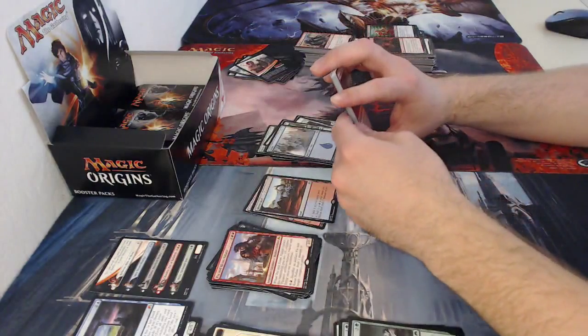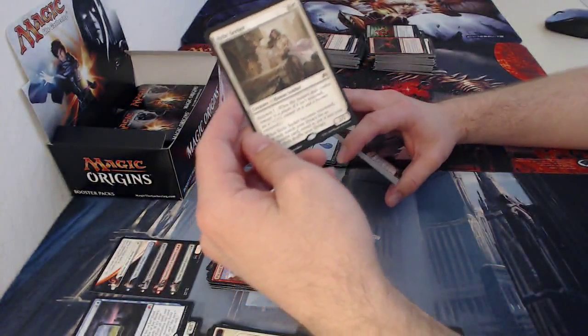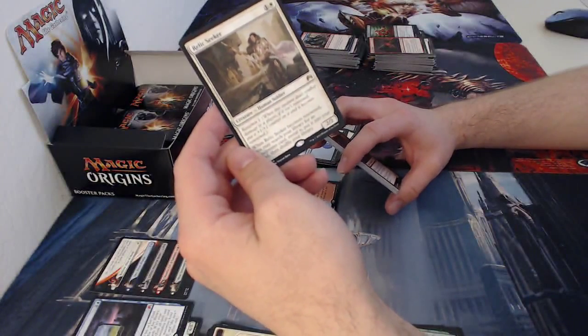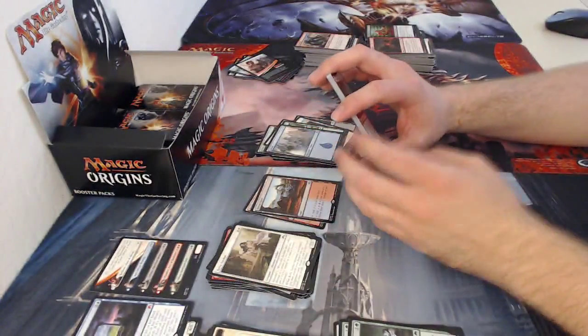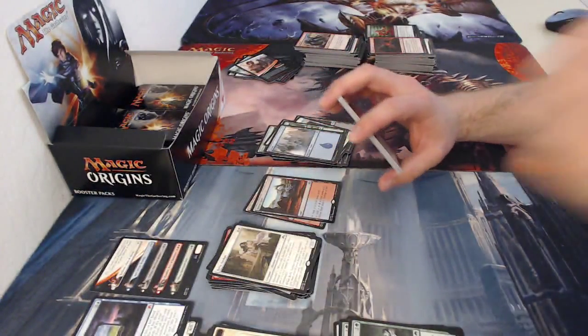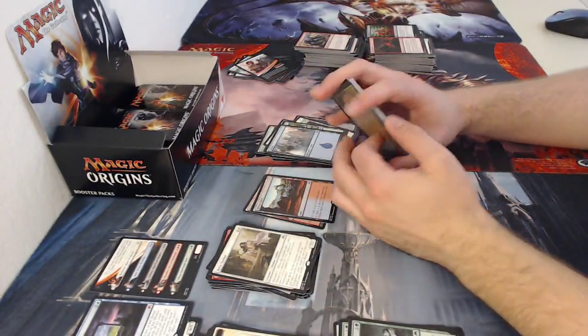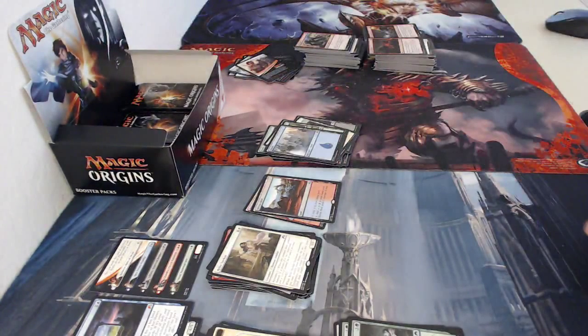One one soldier token. Island, and my rare is Relic Seeker — a two-drop two two with Renown one. When it enters the battlefield, search your library for an equipment card, reveal it, put it into your hand, then shuffle your library. Really good for those running a lot of artifacts or artifact equipments in Commander — just find a way to flicker it and bring out whichever equipment you need at any point in time.